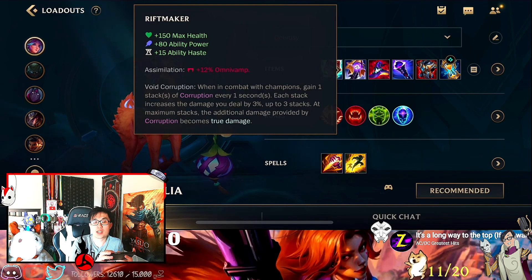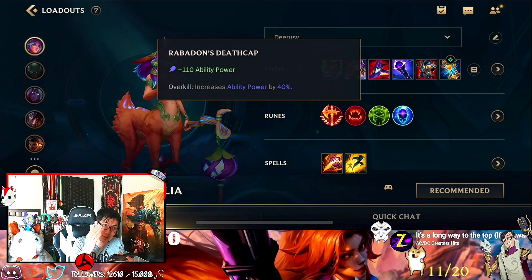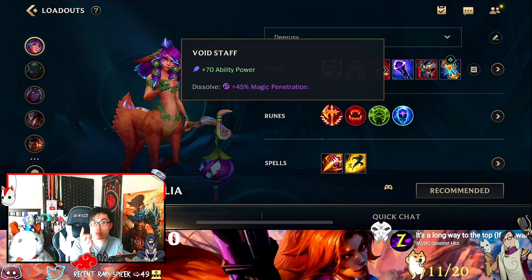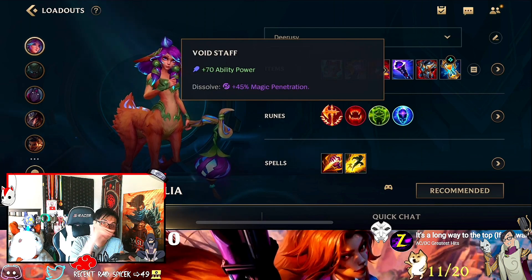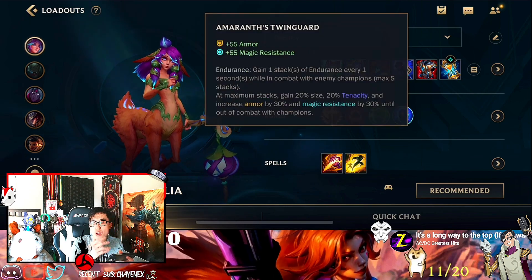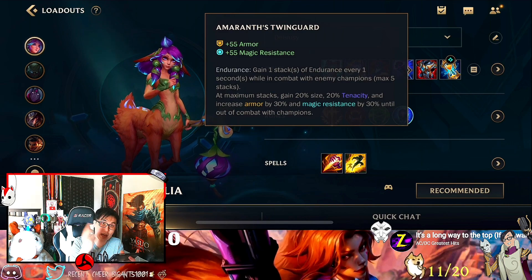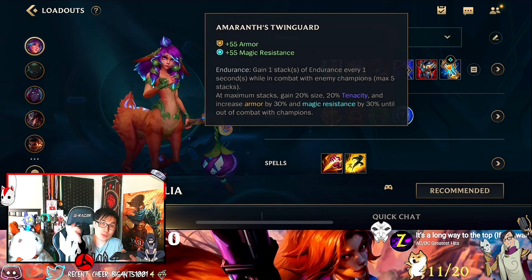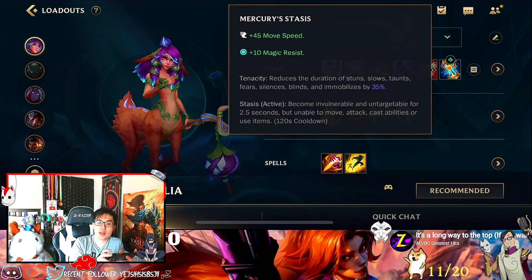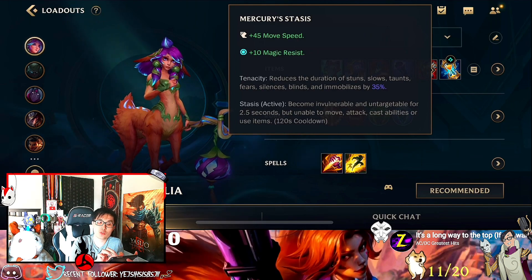I don't want to go into too much detail though. Rabadon's Deathcap third, because you want more extra magic damage — AP damage — amplifies power by 40%. Super nice for her. Then you want Void Staff so that you can crack through the magic resist from the enemy team. And then last item you can go for another AP item, but I usually go for Thornmail here because she's pretty much the frontline for your team. You also want to rush Zhonya's after you get Riftmaker.